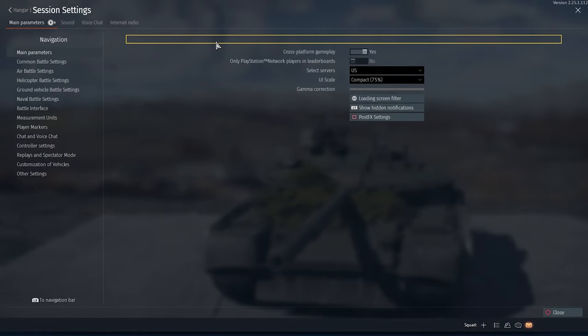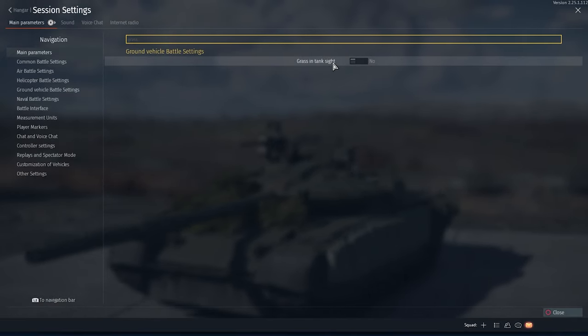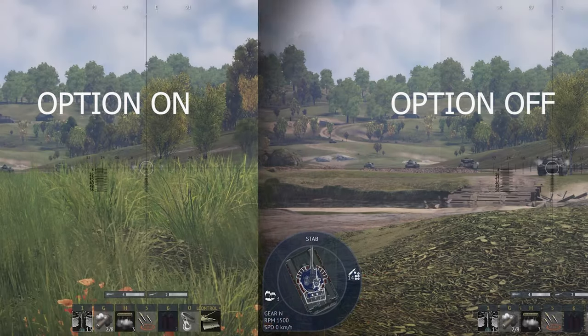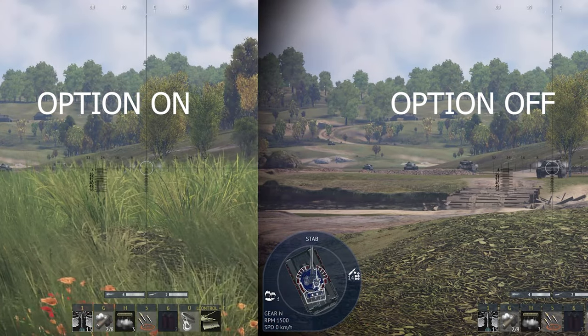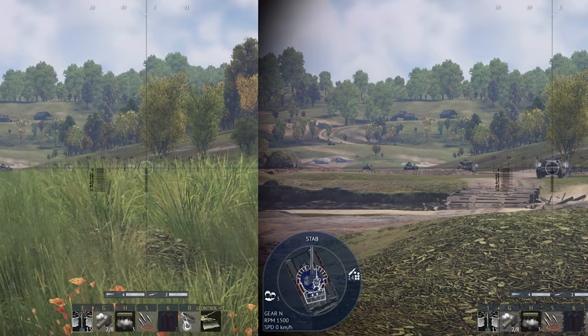Tip number 2: Grass and Tank Sight. Turning this off will remove the grass whenever you go into sniper mode. This is very helpful especially for people who want to snipe. Here's a small demonstration of the difference while having the option on or off. Notice that I am not moving and I am in the same position aiming at the tank.